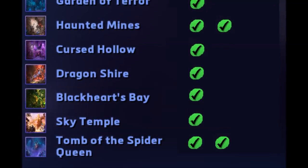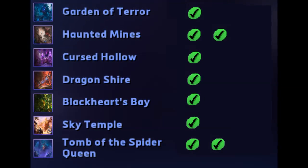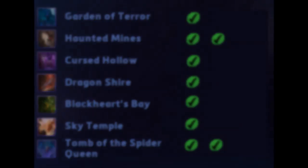Sylvanas is a solid carry. She provides your team with good damage and allows your team to push where your team would normally have to back off.